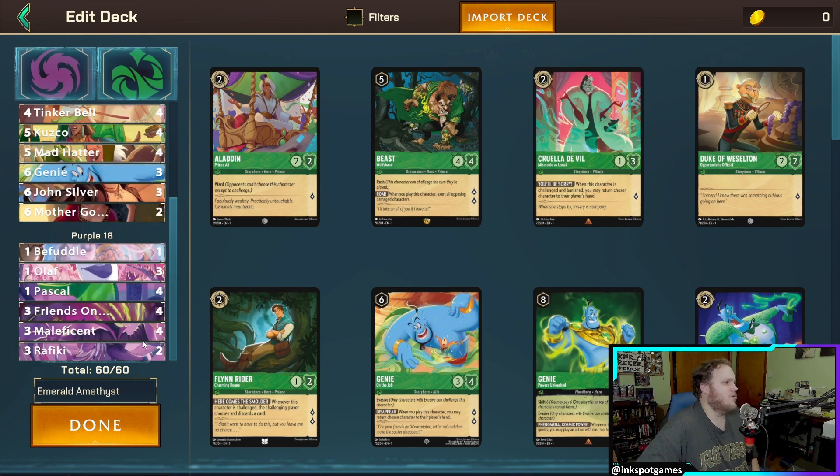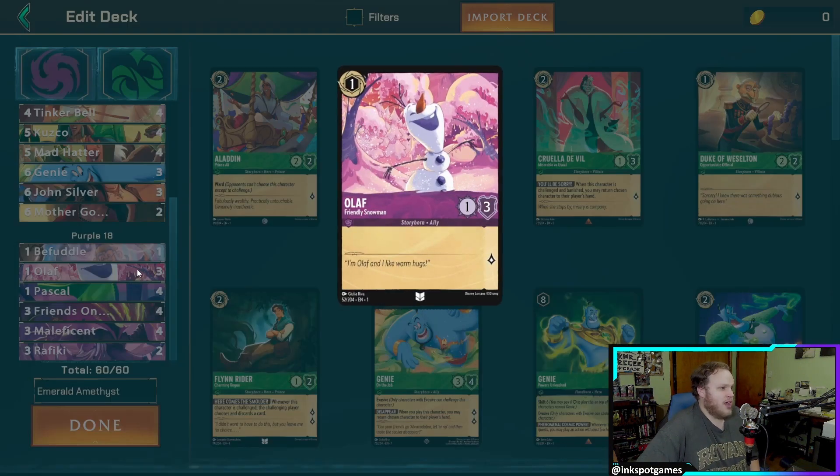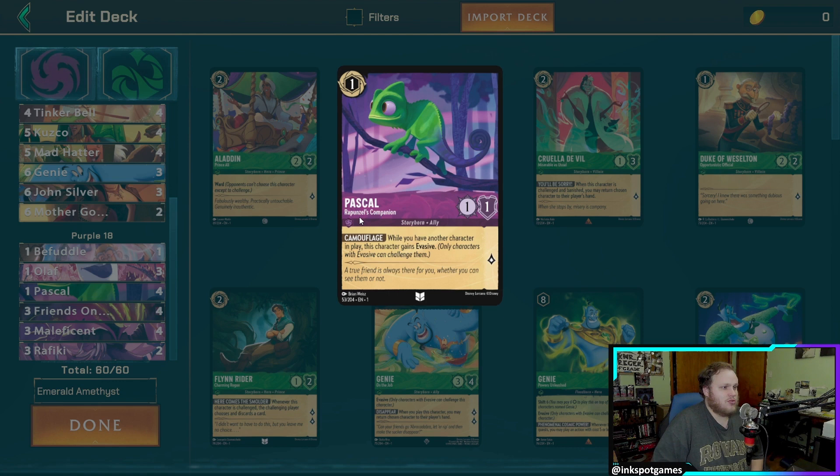Starting with Amethyst: we have one Befuddle, a piece of removal that's great if you get it turn one, but it's inkable so it's never a complete brick. We have three Olaf, a one-drop — his three defense can be really big in the early game if your opponent drops a 2/2 or another 1/3 character. He doesn't die immediately, so he has staying power early on.